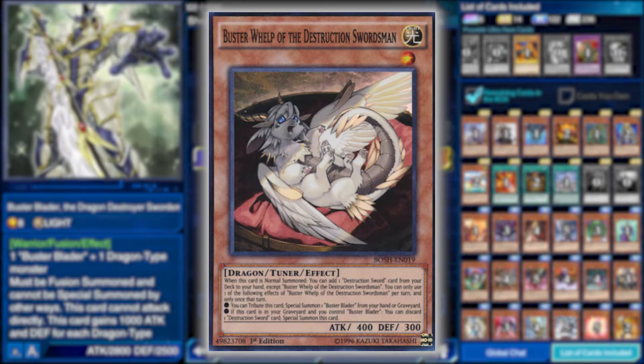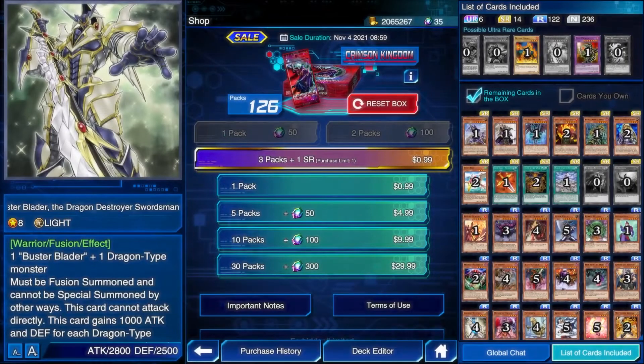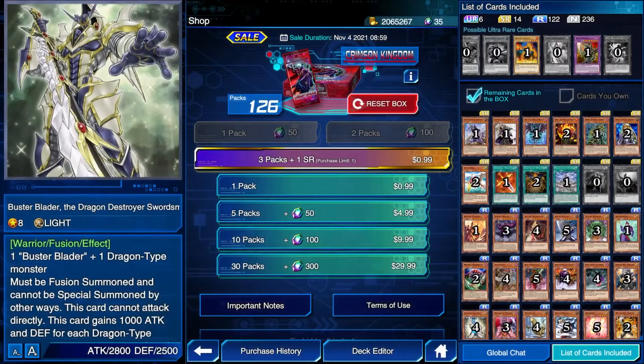This card is the boss monster of a rogue niche deck that has seen consistent play for years, relying on one combo that needs a lot of setup. By using Buster Whelp of the Destruction Swordsman, you can add any Destruction Sword card from your deck to your hand, including the fusion spell Destruction Swordsman Fusion, getting this card on the field with no problems. It seems situational if your opponent has no dragons, which is why this deck runs three copies of DNA Surgery almost every time — you declare dragon and your opponent's whole field is devastated. It's inconsistent and setup-heavy, but once set up it's devastating, so I'm calling it Silver Wall.